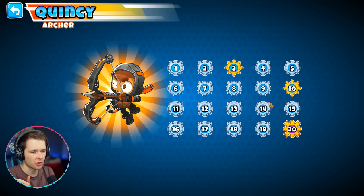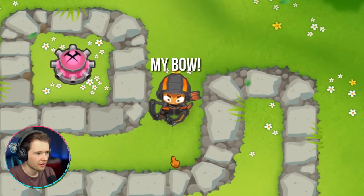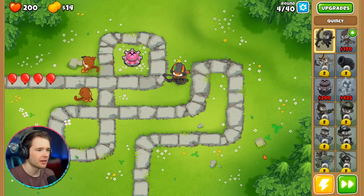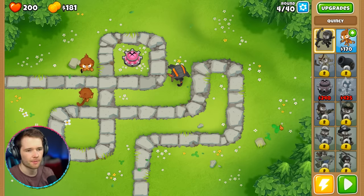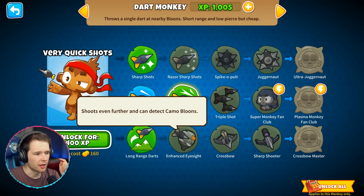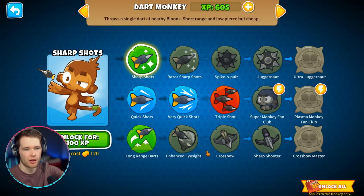Let's put Quincy here and hit play. It's weird that he has just a normal voice. Here come the blues! I got an achievement — Hero Time. I'm going to figure out upgrades on the dart monkey. If I go to Very Quick Shots, does that unlock permanently when I use them on any level? Yeah, they upgrade permanently. Oh my goodness, this is perfect.